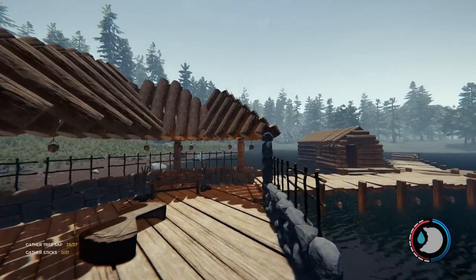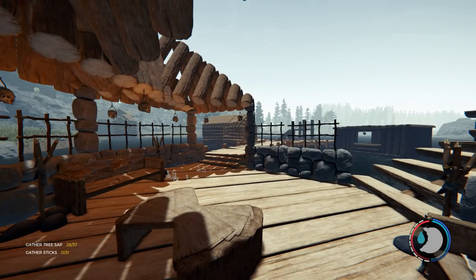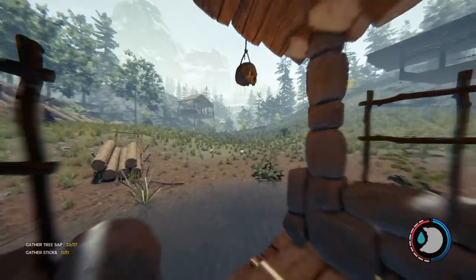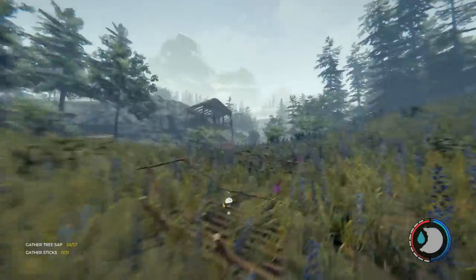Hello guys, this is Zuma and welcome back to the Forest on Hard Mode Survival. So last time we built the dockyard, guys — it turned out really well. It's really made this base, I think, having something different by sea. But why not build something for air? Let's build the glider tower.